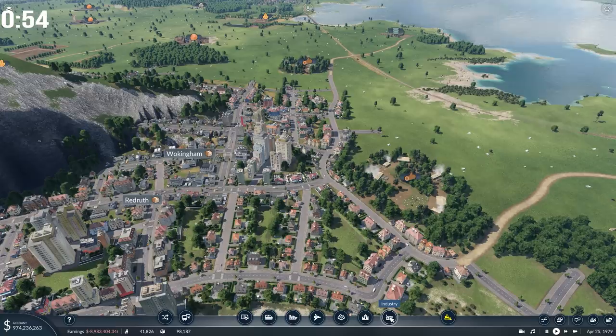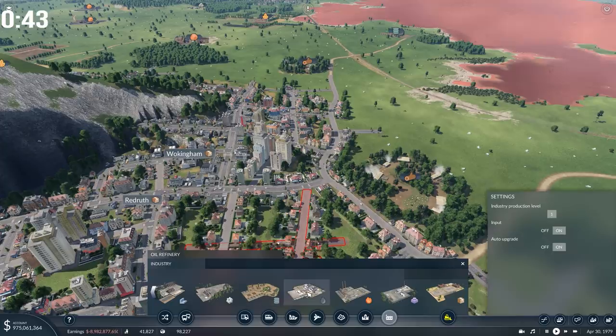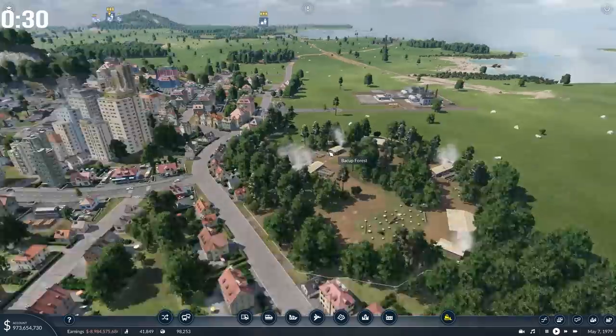The same thing is true of industries. If you decide you need an additional industry somewhere, no problem. You can select it from the menu at the bottom. I need an oil refinery because everybody likes living next to an oil refinery — let's have it. These have costs associated with them, but as your bank account is constantly being topped up, who cares about costs.